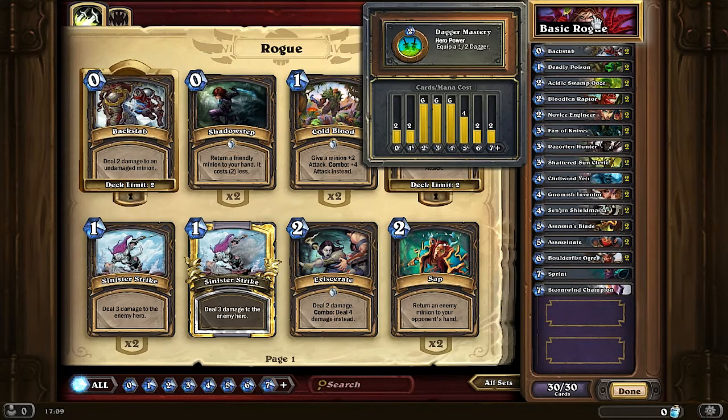One thing to understand is that most of these cards combo into each other, and most of these cards will run out very fast. With the Rogue, you're trying to control your opponent into reacting to your board situation to your advantage — you're making them react. They're not playing the cards they want to play.